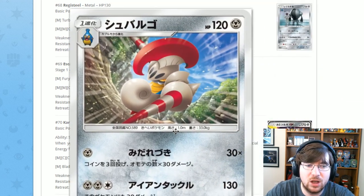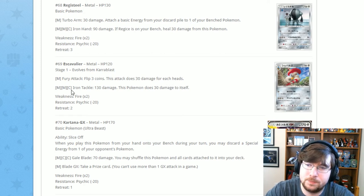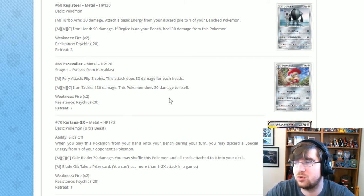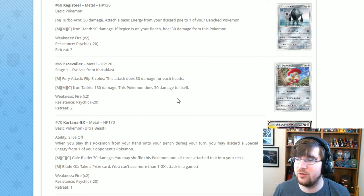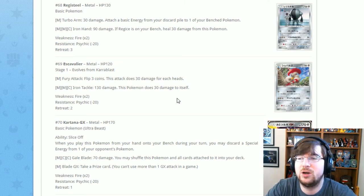Next is Excadrill — look at that powerful card. It has Fury Attack for one Metal Energy: flip three coins, potentially doing 90 damage or nothing. It's a one-energy attack to use until you can get Iron Tackle for two Metal one Colorless: 130 damage, though this Pokémon does 30 damage to itself, putting you on a timer. But when you're hitting for 130 and most Pokémon have 120 HP, you're getting single knockouts every single turn. Excadrill is definitely really good.